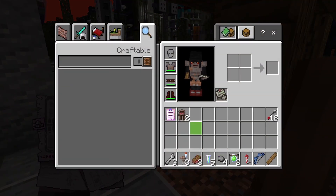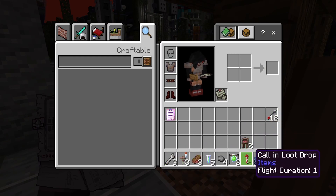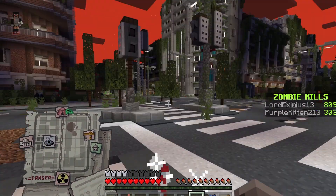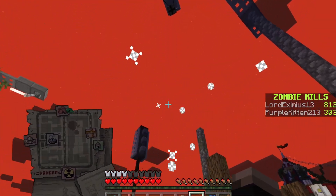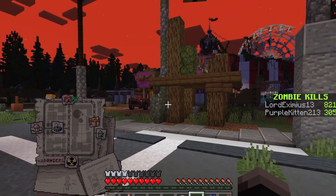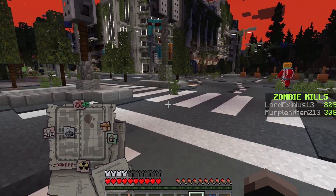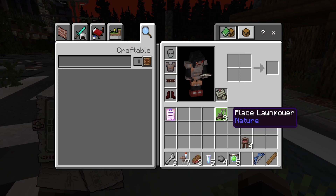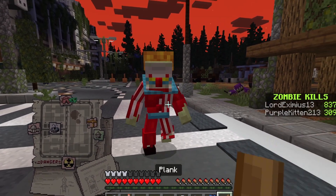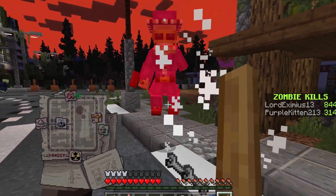We've got rocks, barbecues, wrenches, pictures, and we do have a loot trap. Let's call it in and see what we get — see if we get anything cool. We got lawnmowers! We're doing all right. Oh, we've got company!